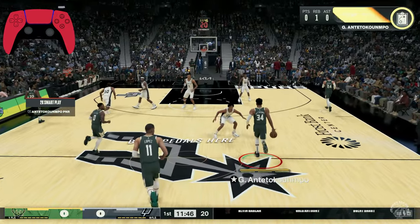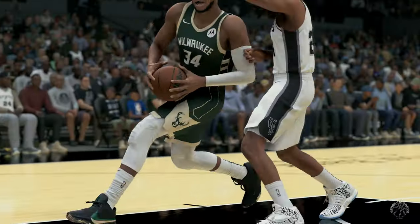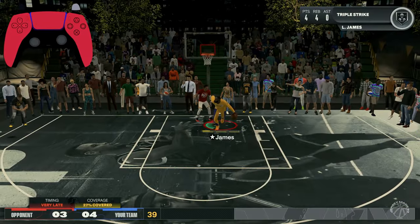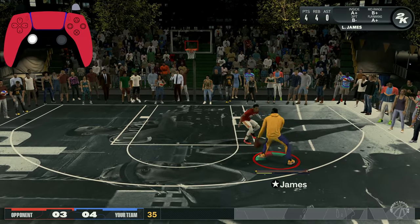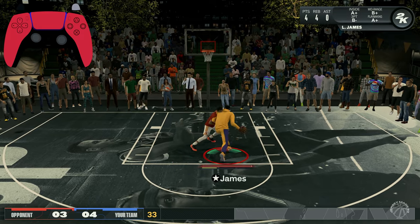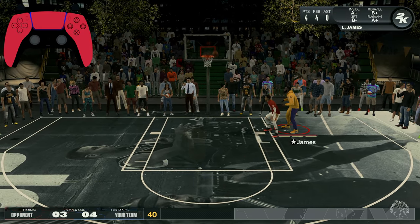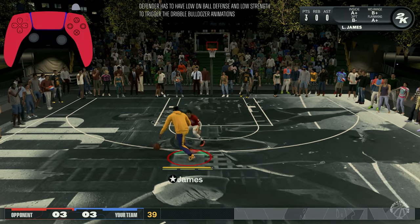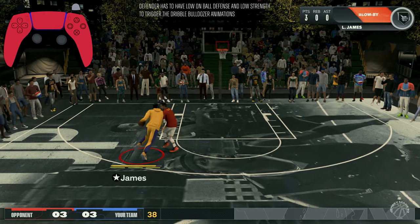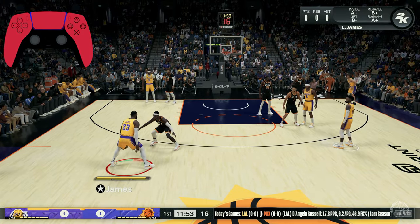To trigger a Bulldozer animation from a dribble contact, you simply need to force a defender to shift off a size-up or get them back-pedaling. Stamina is the biggest key to these interactions. Running out of stamina destroys your strength, so hold off on triggering the turbo button until you have an angle on the defender. This badge will feel overpowered against weaker players or players without Clamps or Enforcer, but won't trigger as easily against defenders with little to no strength.